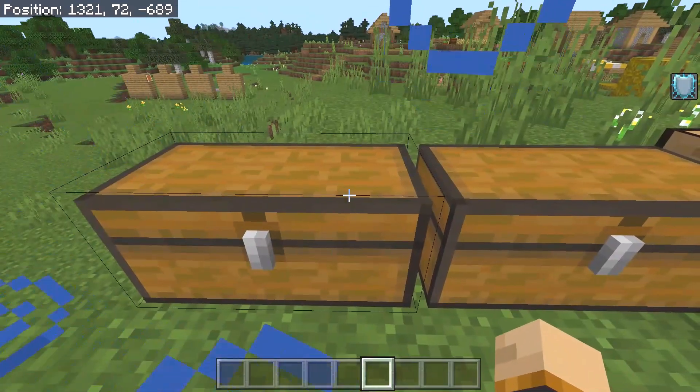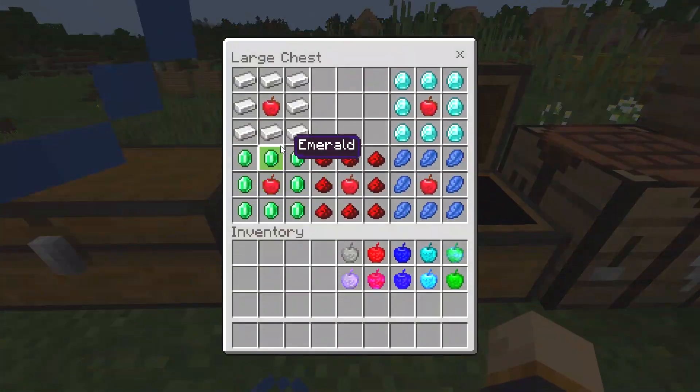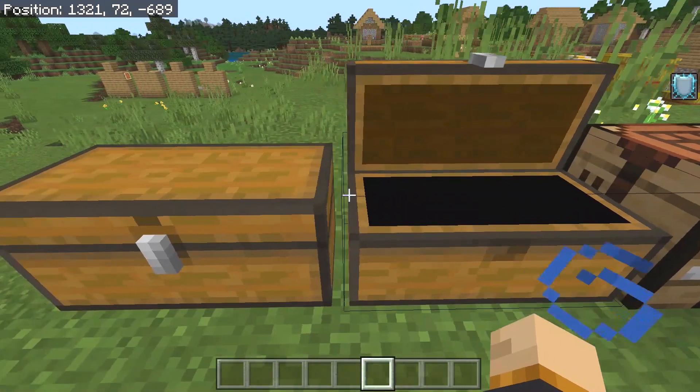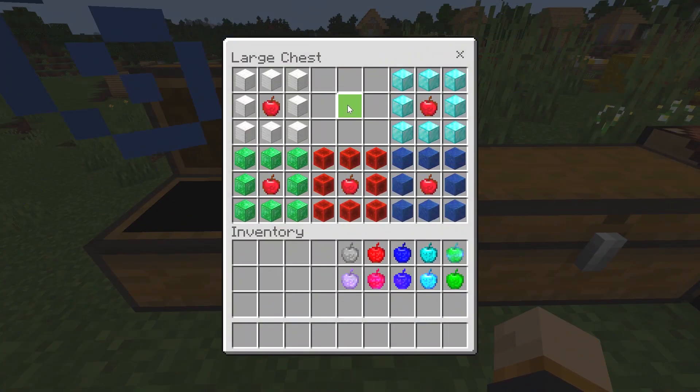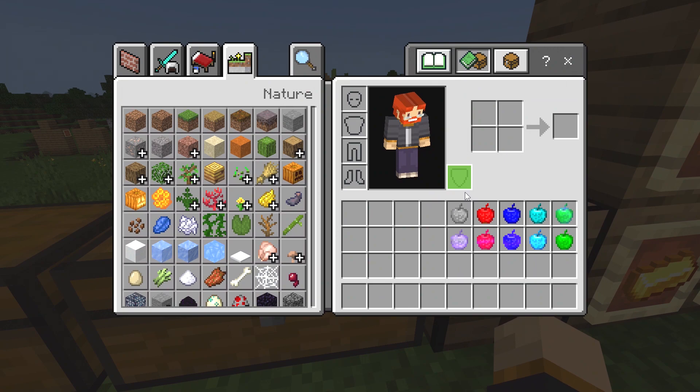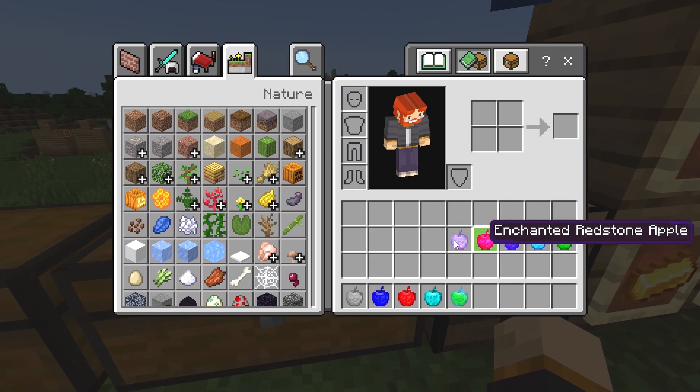Inside this chest we have all the different recipes — this is for the iron apple, diamond apple, lapis apple, the redstone apple, and the emerald apple. There's also a section for the enchanted variants. We're going to begin with the standard variants and then look at the enchanted ones.